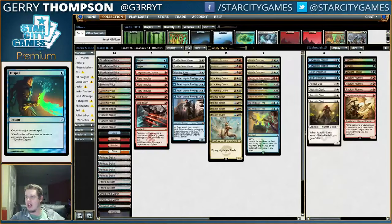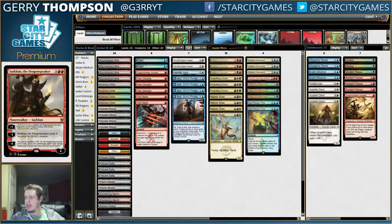They also had a Sarkhan at the top end, which I kind of like. I like just having a big card that you can find and something that's high impact. It's basically like a Flametongue Kavu on turn 5 or so, or it's just this big, hasty threat that can attack Gideon, Ally of Zendikar. I like the idea of this.